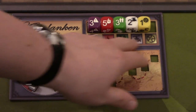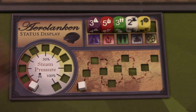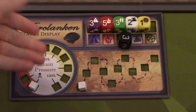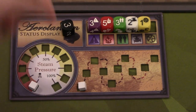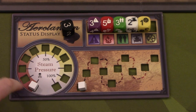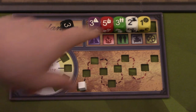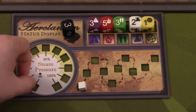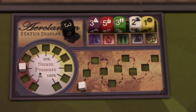The other thing the status display does is tell us what we have to roll on our six-sided die in order to eliminate a threat on the hot air balloon. For example, to eliminate a panic cube I have to be in the same room, roll the die, and get a number equal to or less than the number shown for panic. Steam pressure works simply: the number on the display tells us how much steam to put on the board, and at the beginning of each round we decrease pressure by however much steam is on the board.